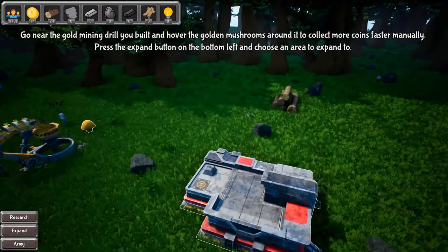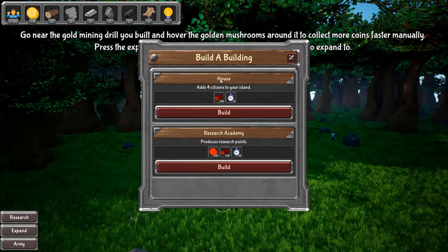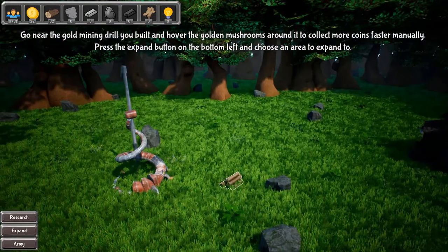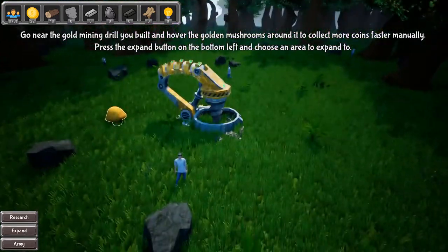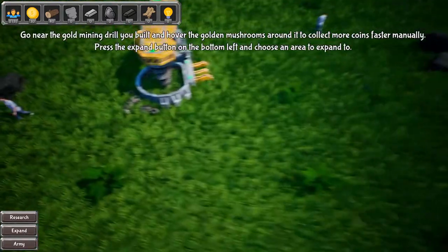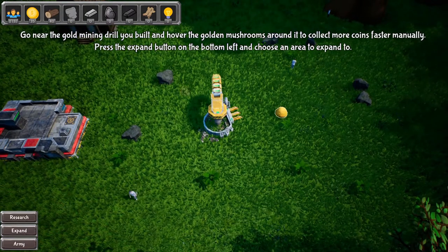Let me see, is there anything else I can do? What can I build here? I can build a house or a research academy. Which one am I supposed to do? I kind of feel like I just want to build another house, but researching stuff sounds cool. I just don't want to do anything involving this clicking here. I want to avoid the clicking like the plague.